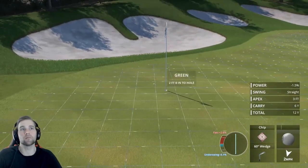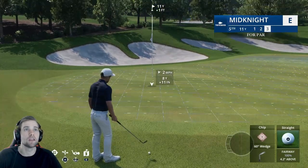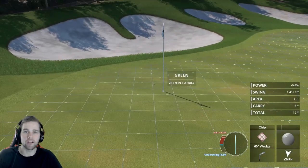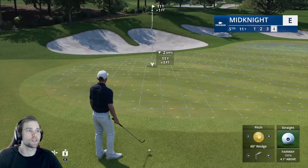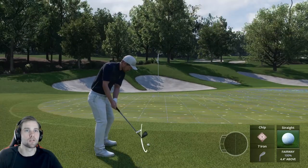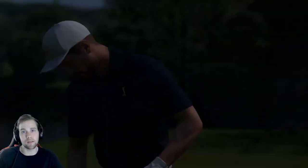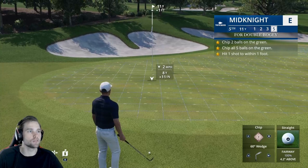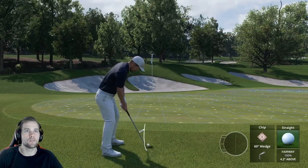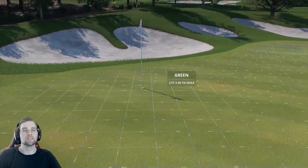The chip shot just rolls out and sits right next to the hole. I've been using this the most for two reasons: since it's on the ground and rolling, you can read it like a putt and pretty much chip it in if your start lines are correct. Even on miss-hits you're still right there around the hole — I was 8% underswing there and still close. With a seven iron it's going to run out a lot more, but with the 60 degree and a little pop stroke, even offline shots end up about two feet away.